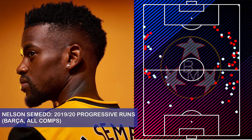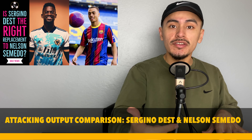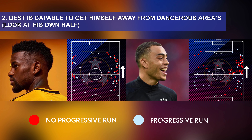As for Sergino Dest, it's the complete opposite — Dest likes to cut in earlier, then move wide as he gets into the final third. This tells me two things. First, they are equal when it comes to progressive runs in the final third — no real difference — but they go forward for different reasons. Both have a lot of red dots, meaning non-progressive actions in the final third. For Semedo, it's because he's simply not capable enough to go forward. For Dest, it could be inexperience — sometimes he doesn't know whether to side pass, back pass, or move forward. The second thing is that Dest is capable of being progressive in his own half, and that is very important.